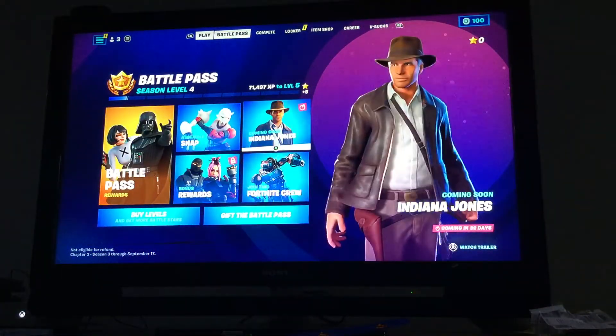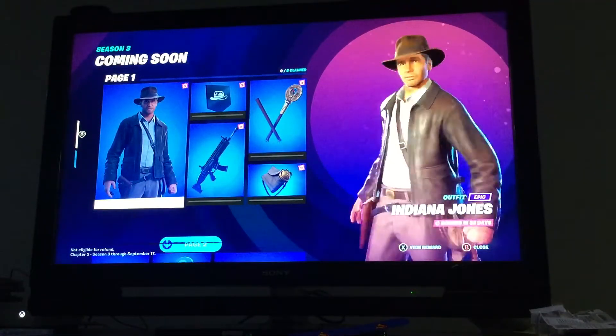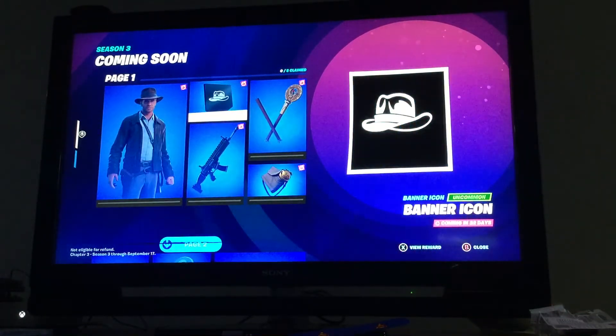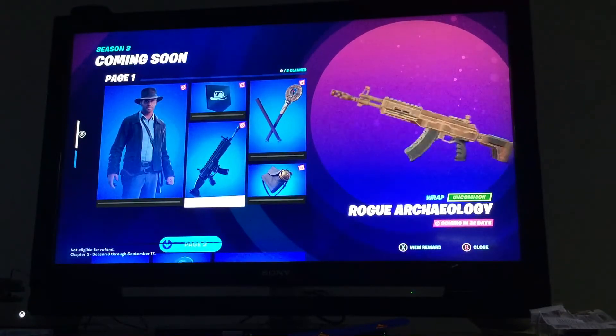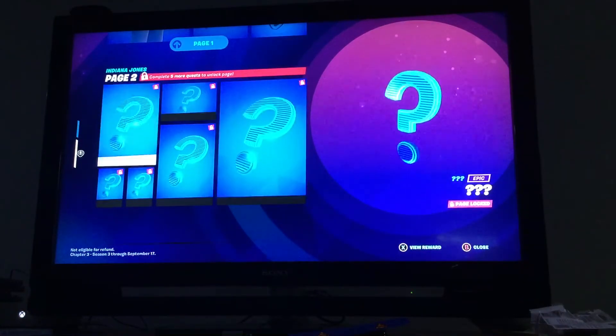Now the secret skin is Indiana Jones — I knew it was, that is so cool. We have Raiders Relics, Rogue Arcology Expedition Bag, and these are coming.